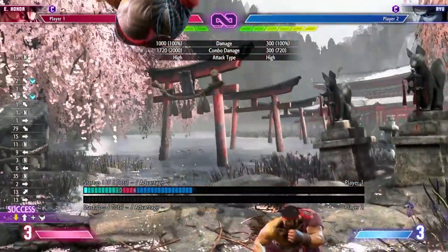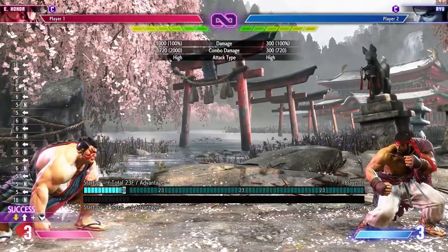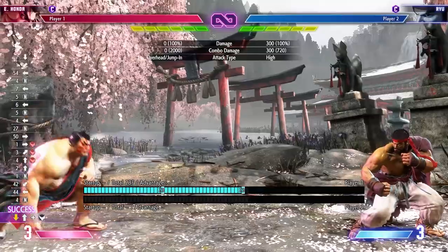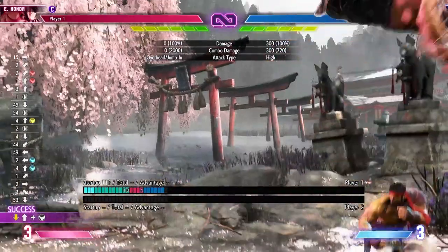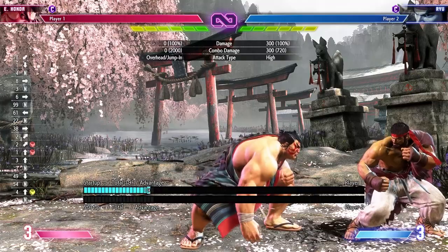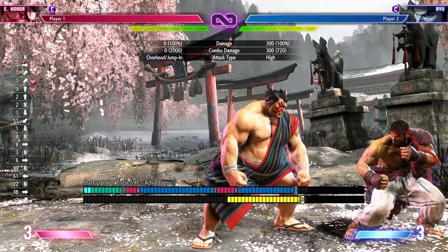Sumo slam is done by charging down and pressing up and a kick. You can also steer it — light, medium, and heavy versions go different distances, and you can steer each one forward or neutral or short. A really nice thing is that it's plus on block: plus two if they block it crouching, plus one if they block it standing. So they have to respond to this — they can't just take it or they're giving you free plus frames.